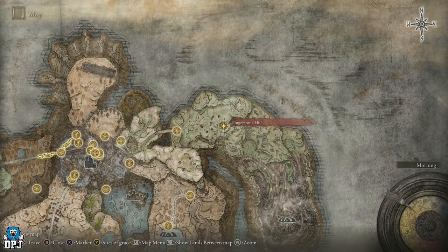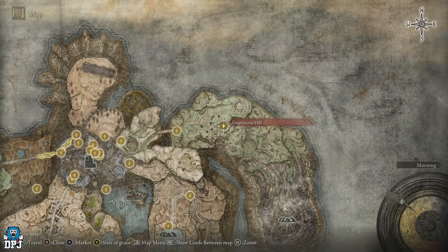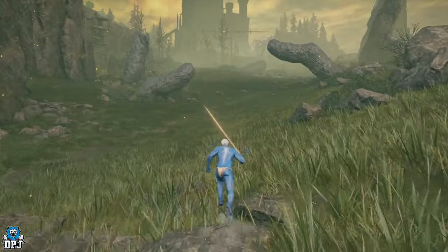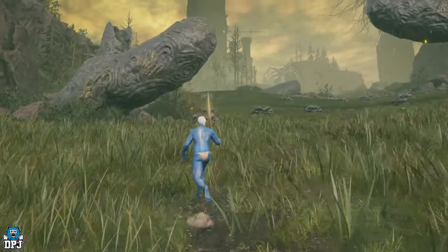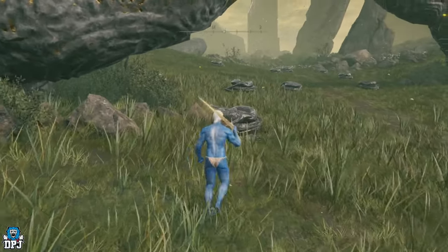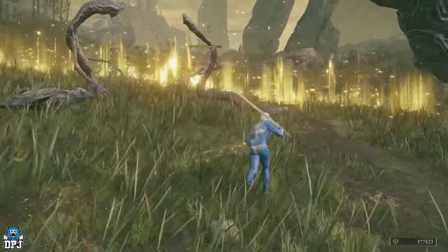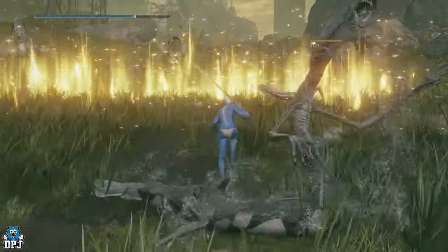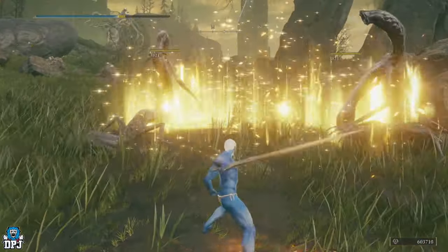I'm located right here on the map at Fingerstone Hill. I'll show you exactly how to get here in a second. I was just running through this area and saw a lot of enemies all asleep, minding their own business. I thought I'd equip the classic Elden Beast Sacred Relic Sword and see what I can do. I'm naked just to move faster — swipe! Each one of these drops 3,500 runes each and there are tons of them on this hill. The Relic Sword is ridiculous.